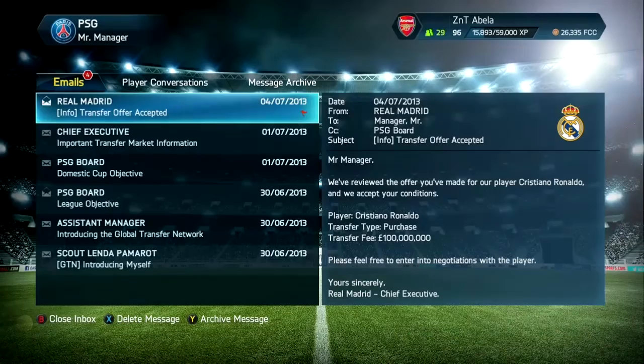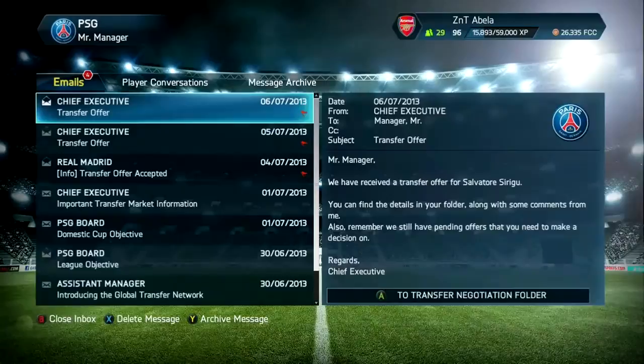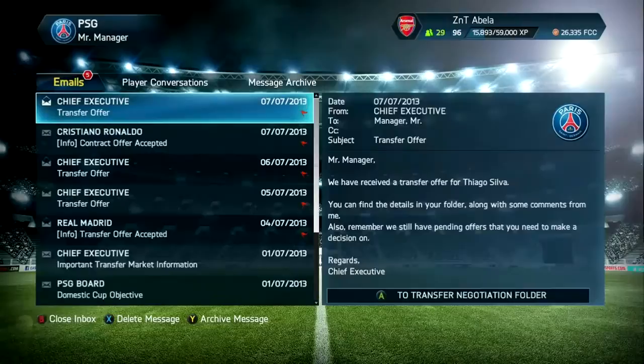He comes to the team before the glitch happens. Now he should have accepted the contract I sent him — once I get through all these people offering me for my players. Too many superstars in PSG I'm guessing. He's accepted the contract — I'll accept him in.